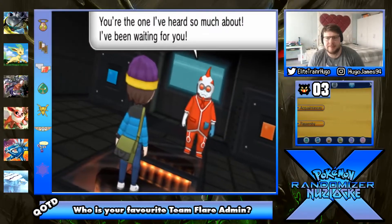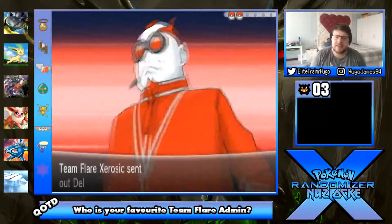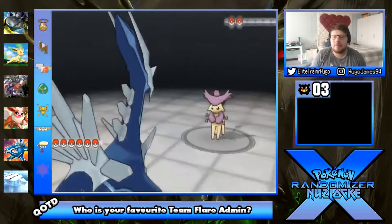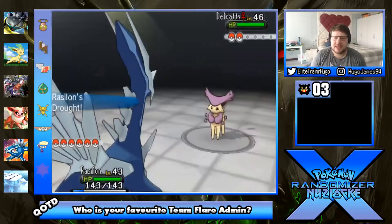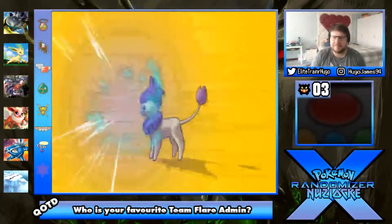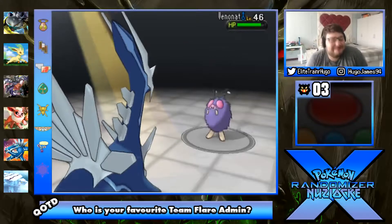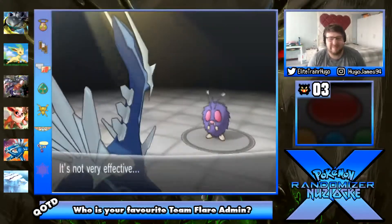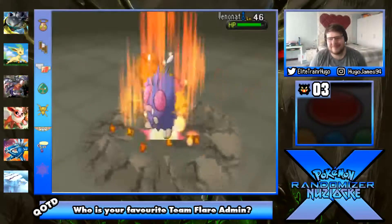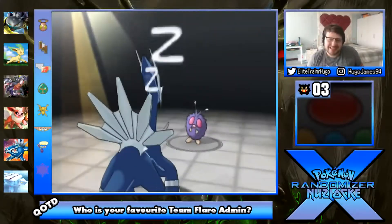Let's battle this guy. Zero Sice and he's got a Delcatty. Why is everybody in this place got cats? I know cats are cool and all but everyone's got a bloody cat. Rassilon versus Delcatty - Aura Sphere, boop, it's going to go down, it's dead. He's using a Venonat - Venonat has Illusion! Now I know. And he puts me to sleep!